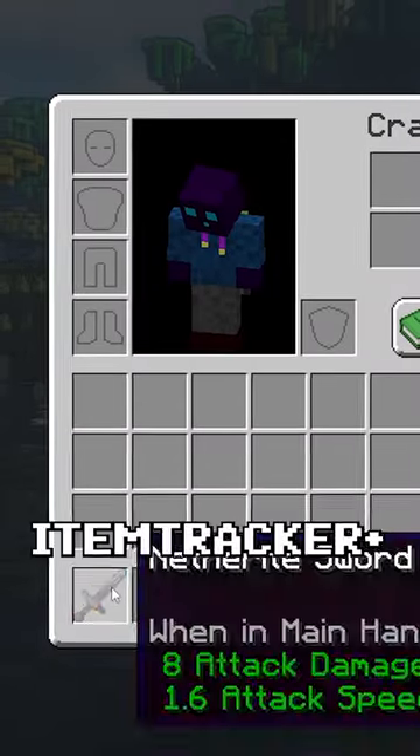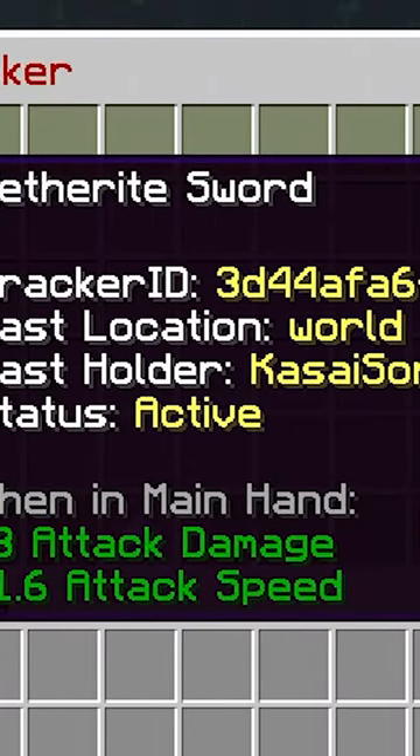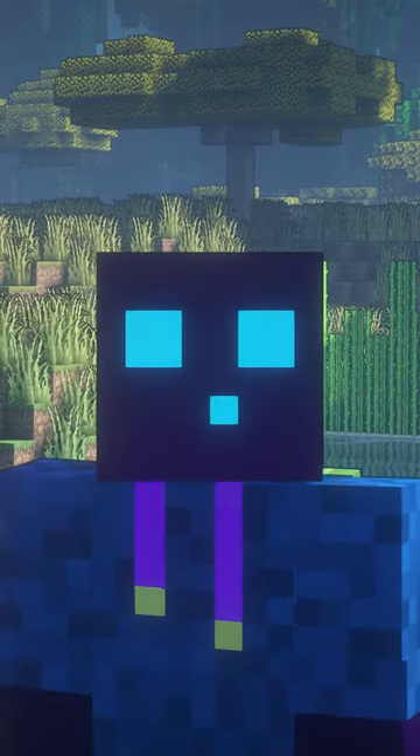Last but not least, Item Tracker — a plugin that lets you track any Minecraft item, from what its last location was to who the current holder is. A link to all of these plugins can be found in the description.